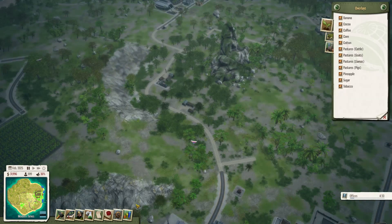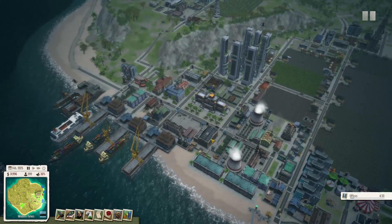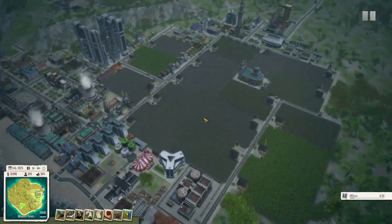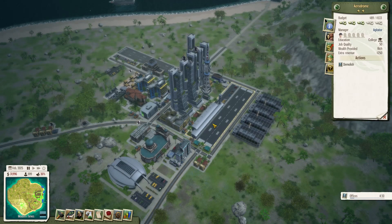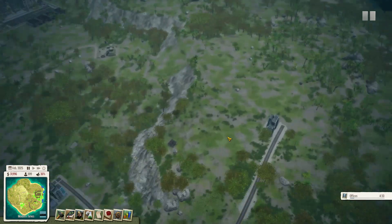If we look at the overlays you can see things like bananas, coffee, cocoa, pastures, and so on. Tropico has different levels of economy: a first-level economy where you sell things like tobacco, coffee, corn, or llama wool, and then you can convert those — for example, tobacco into cigars with a cigar factory, or sugar into rum, which sells really well. There's also the whole tourist trade — I have a cruise ship, a number of hotels, an airport, and an aerodrome. Basically you can go for whatever economy you like to a certain extent.